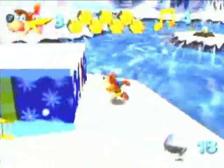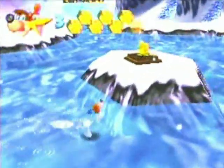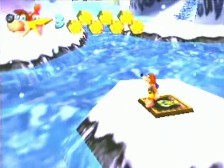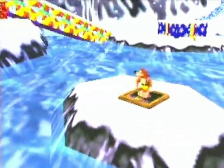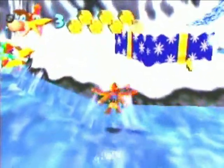Under each of these is a Mumbo token, and sometimes special things like witch switches! And as you can see, that's where we just were — I opened up a little panel with the fly pad. So that's very, very good. We'll get to that next time, in the next episode. Probably right before we go to Freezeezy Peak.